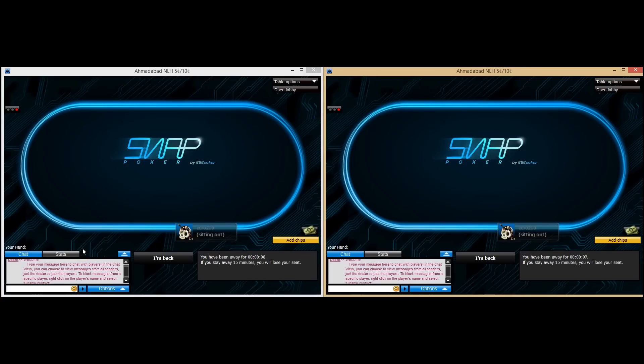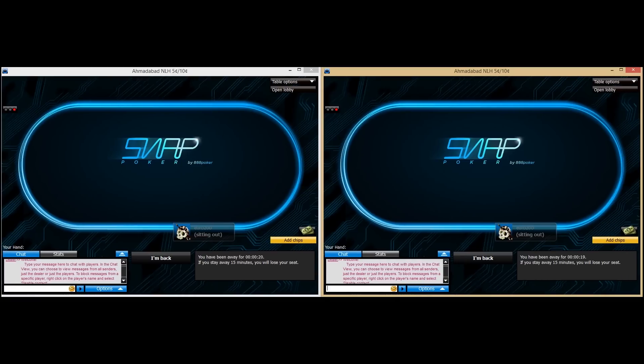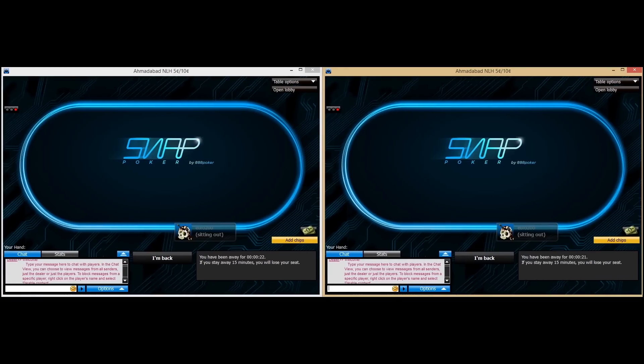Hello everyone, this is John for PokerVIP.com, and welcome to the How to Crush the Micros Snap Poker series over on Triple Eight Poker. What to say about Triple Eight Poker? They're one of the biggest brands in the world, which is always a good thing. You can rely on them, the cashouts are good, super trustworthy site — they've just been around for years. They're so big, so obviously just an awesome platform.